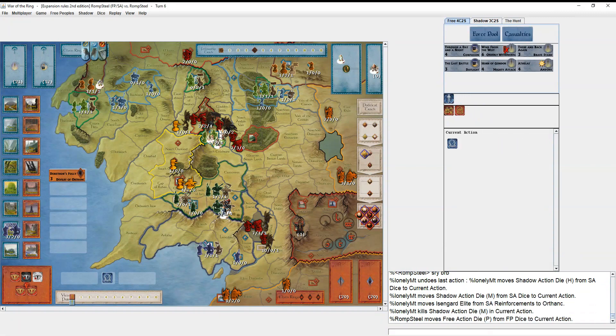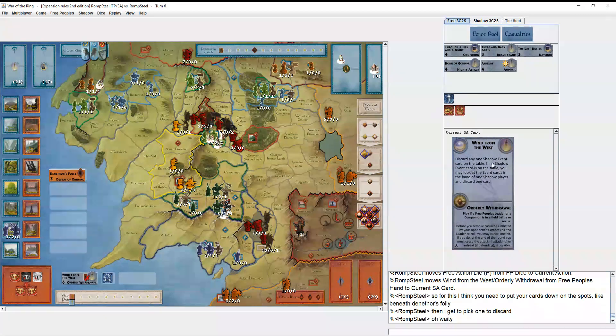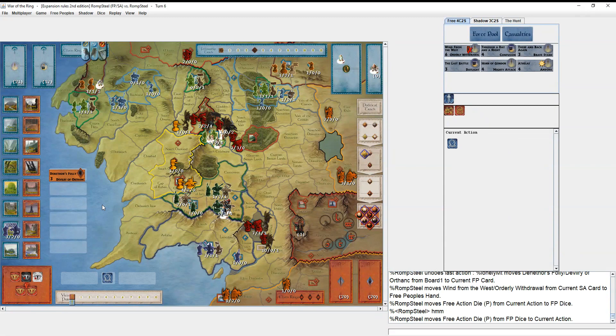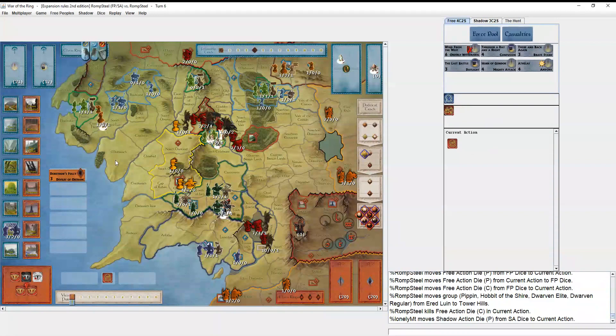He brings in an Isengard Elite. I thought 'Went from the West' only meant discarding a shadow character card from the table, so I didn't think Denethor's Folly got in the way. I asked him to lay out all his cards so I could pick one to chuck. But if I'm playing it right now that means I'm chucking Denethor's Folly, which feels like a waste, so I don't do that.